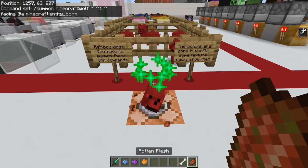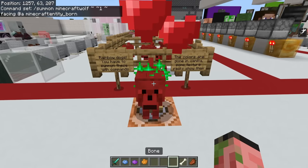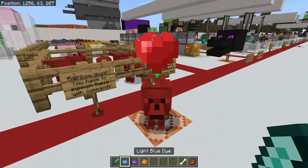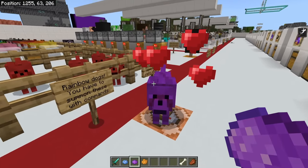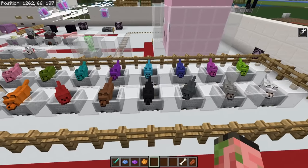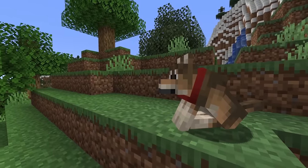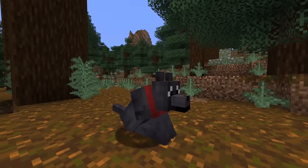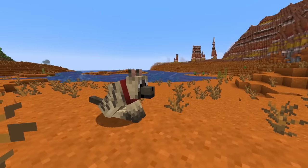You can't really tame them, but you can grow them up and they'll get the little hearts. They just won't sit and they won't follow you. But once you try to dye their colors, that is when you'll actually be able to change the color of the dog, and it is such a fun bug. I think this bug is probably going to affect the new wolves of bedrock edition as well, so we're going to be able to get all the different nine varieties in all the different colors.